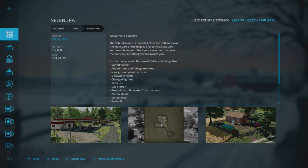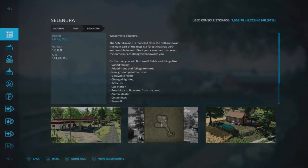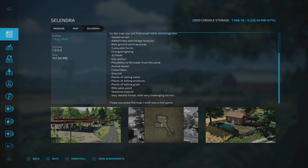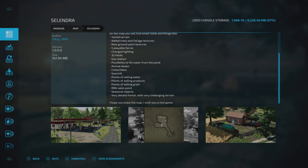The description says: Welcome to Solyndra. The Solyndra map is modelled after the Balkan terrain. The main part of the map is a forest that has very inaccessible terrain. Start your career and discover the numerous challenges that await you. On the map you will find small fields, varied terrain, added trees and foliage textures, new ground paint textures, five playable farms, changed lighting, 32 fields, gas station, possibility to fill water from the pond, animal dealer, collectibles, sawmill, points of selling bells, products, and grain, milk sale point, seasonal objects, and very detailed forests with very challenging terrain.